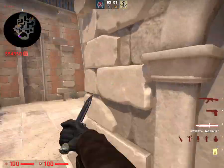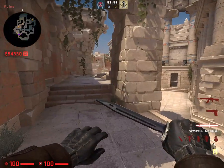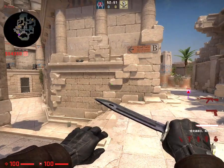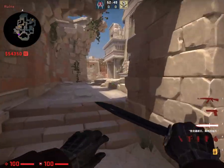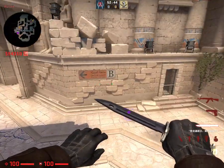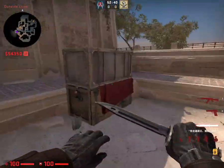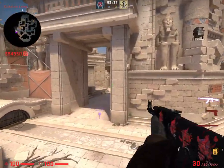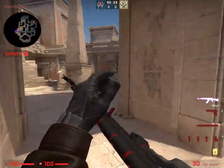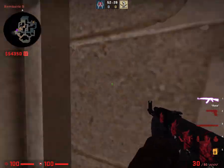I'm going to walk through T-Spawn here. That's mid-left side or mid-B — I think mid-B makes more sense. So maybe: let's rush mid-B to mid and we'll go A. This would be outside B. This is B-Long. This is B-Main. Some angles here you have to be careful of. B-Main.